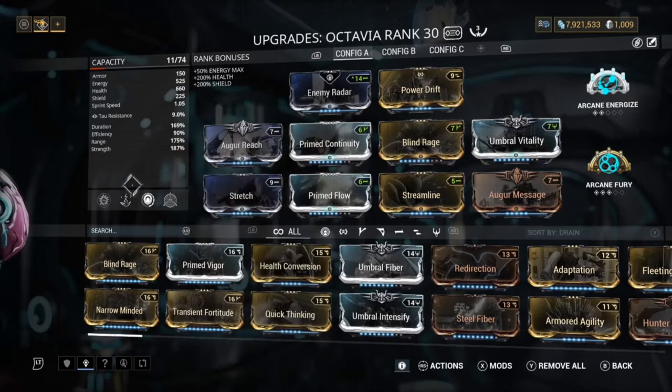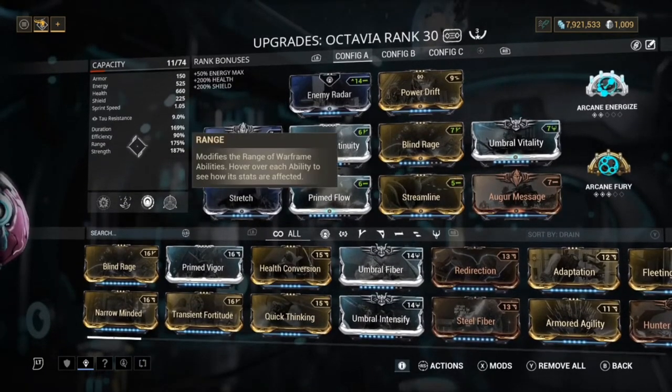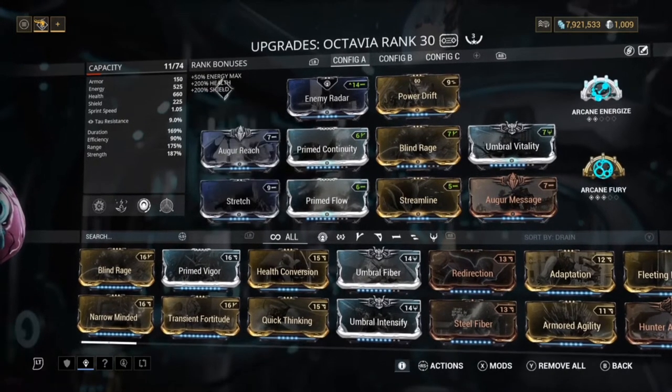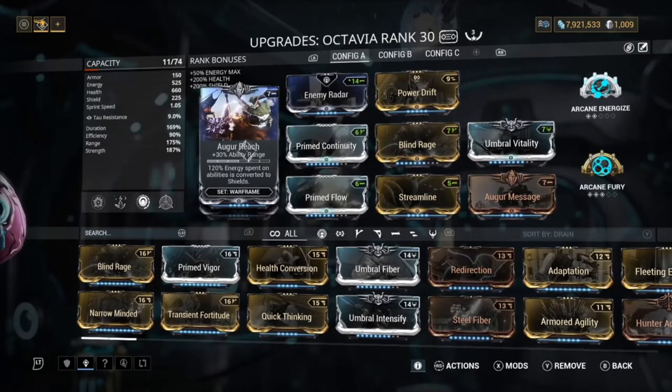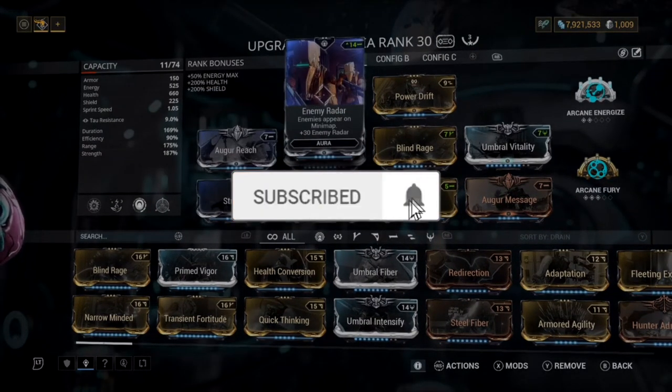More damage is possible, and as you saw at the start I did a lot of damage — I was just invisible and in hard mode as well. This is probably a really good DPS build if you want to use a DPS frame on hard mode. I don't normally do DPS builds because they always end up getting nerfed, but I don't think Octavia will get nerfed — she's been like this for ages because her damage scales so well.